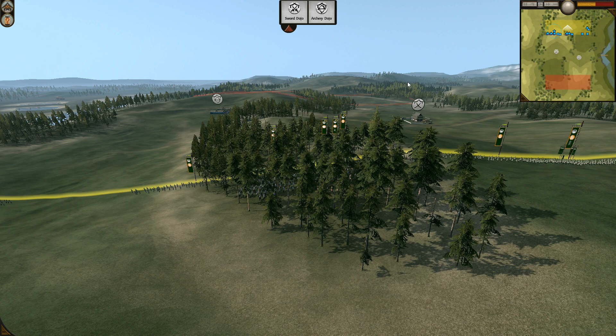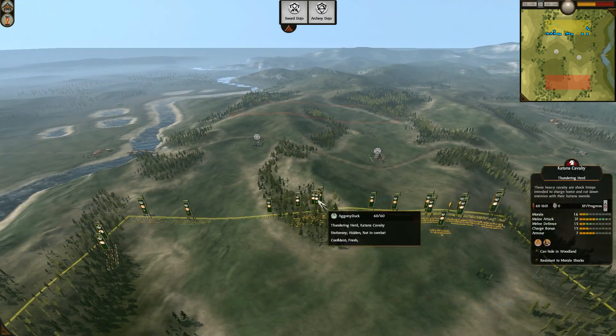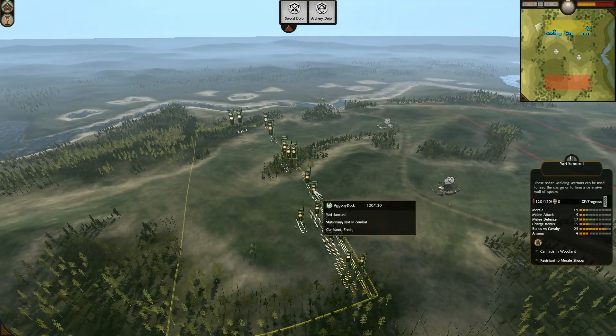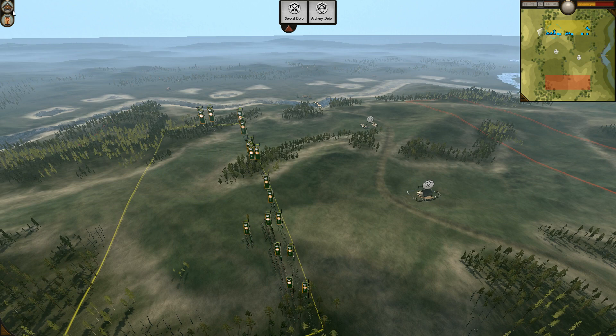The first game would be played on Gifu Crossing. Duck picked the map, so Duck would play the attacker role in this game. And Sword Dojo definitely favours Duck this time, especially with his build where he doesn't really want to go defensive.